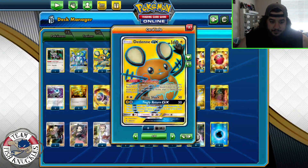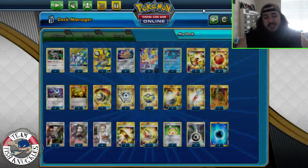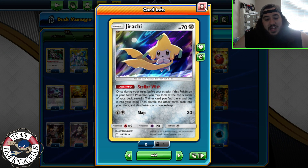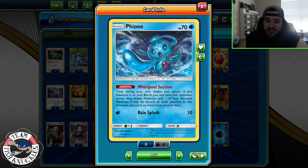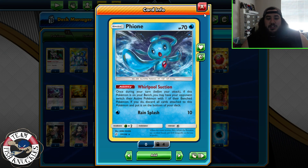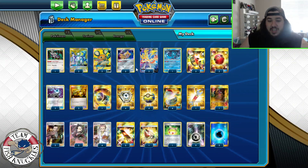We have Dedenne-GX for Dedechange — draw up to six cards by discarding your hand, a really good ability. Three Jirachi for Stellar Wish — look at the top five cards, reveal a Trainer, put it in your hand, very staple. Then there's Fione: if this Pokemon is on your bench, you may have your opponent switch their active with one from their bench. Fione goes back to the bottom of your deck but you can search it back out with Quick Ball and reuse it repeatedly.